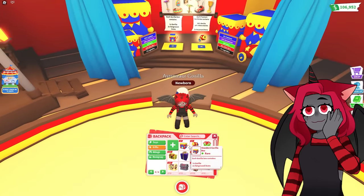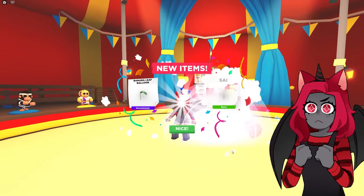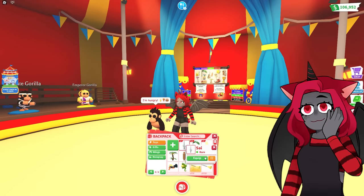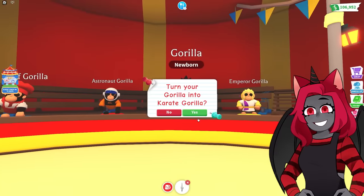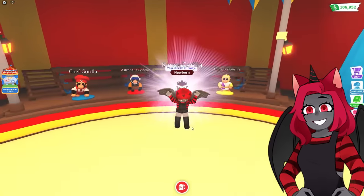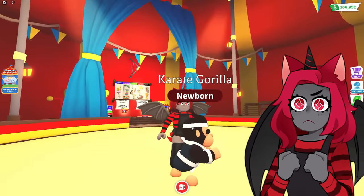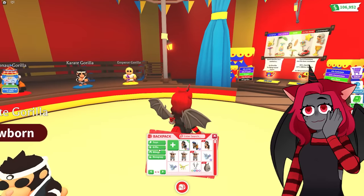Let's keep opening up stuff. We got three of the knives — three of them! Let's equip it and walk over to the Karate Gorilla. 'Your gorilla is ready.' Let's go — look at the Karate Gorilla! It's so cool. We need to keep going.